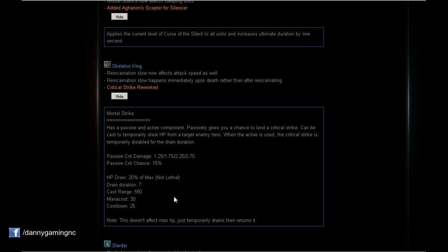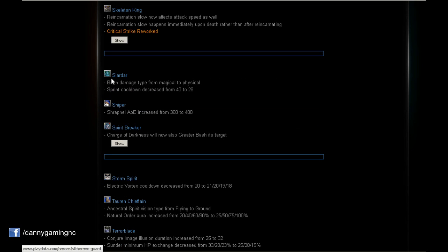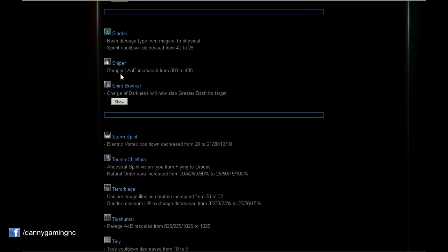Slardar: Bash damage type changed from magic to physical — very nice, something I was expecting for a long time. Sprint cooldown decreased from 40 to 28 seconds. Very nice changes on Slardar.